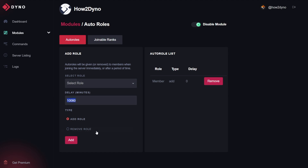Dyno also has the option to remove a role. After some time, if you'd like Dyno to remove a role from users, you can select remove role, choose the role to remove, and set the delay. Keep in mind this applies after a user joins — if you're trying to use this for existing users already in the server, this will not work. This only triggers when a new user joins. It's useful if you want Dyno to assign a role and then remove it after a set time.